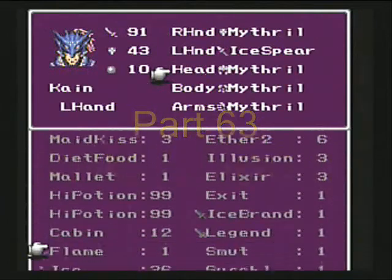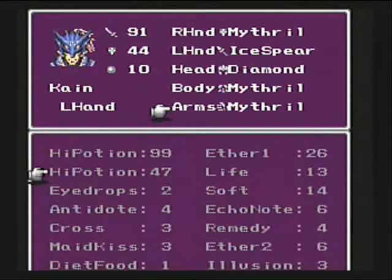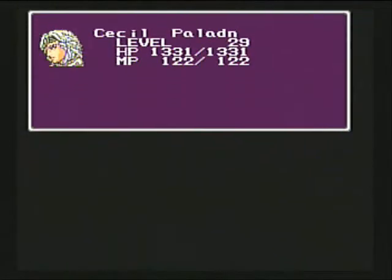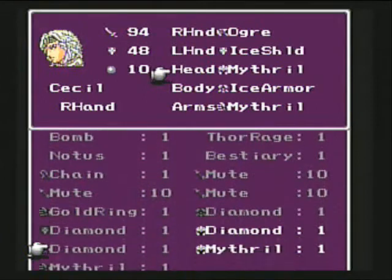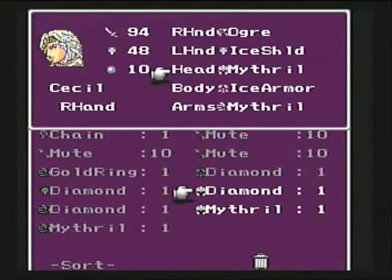In our last adventure, we went to a few towns and got new armor, so let's go ahead and equip this new diamond armor. Along the way, I said we had three different choices of where to go next, including the Cave of Summons, the Syphilid Cave, and the Sealed Cave where Gomez is hiding.